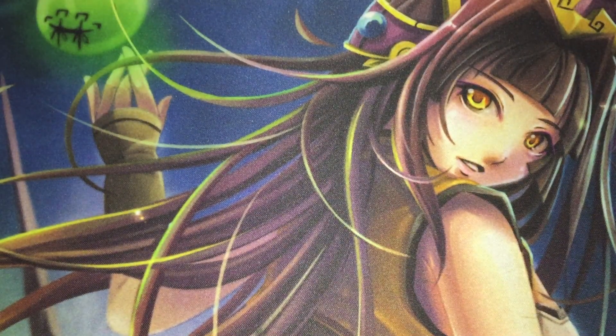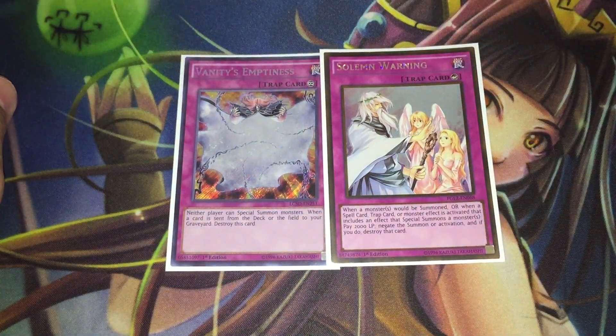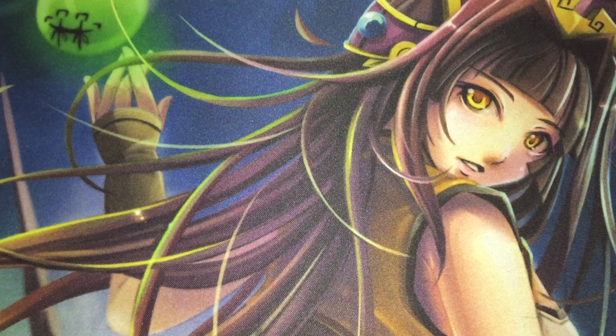For the final two traps, we have one copy of Dimensional Fissure — sorry, Vanity's Emptiness — and one copy of Solemn Warning, as these are the most solid traps in this format. That rounds out the full 40-card main deck.